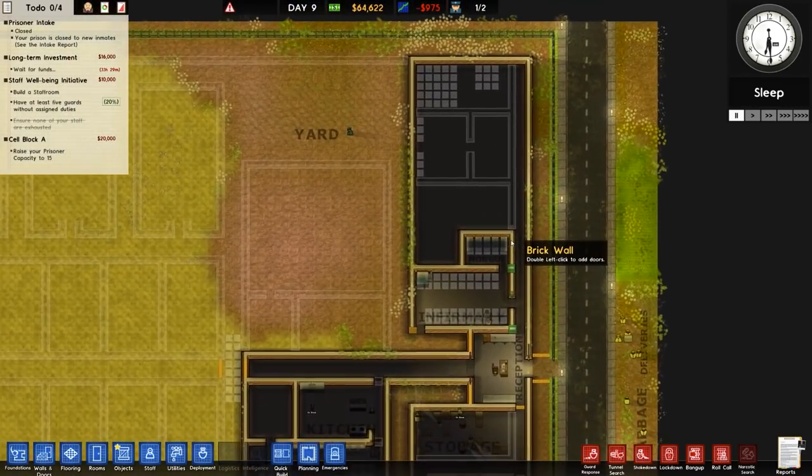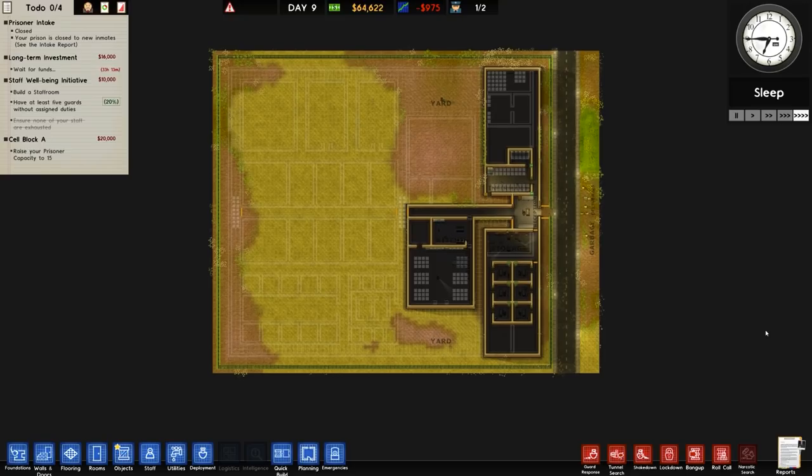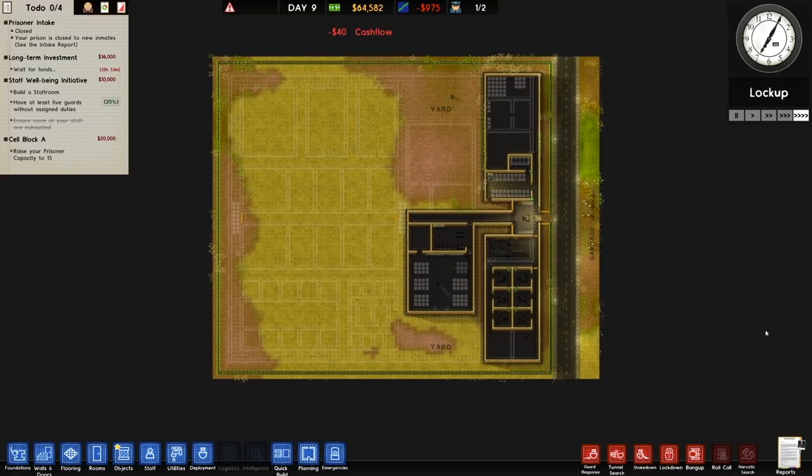So that's our priority for next episode — staff canteen, staff needs, get all those fulfilled, etc. That'll also get the staff wellbeing initiative done, and then maybe some lighting at some point. Either way, I hope you have enjoyed this episode of Prison Architect. As always, comments in the comments — thanks very much for watching, take care.